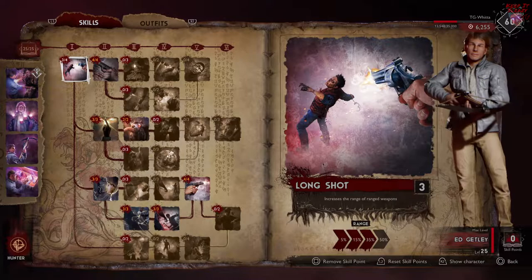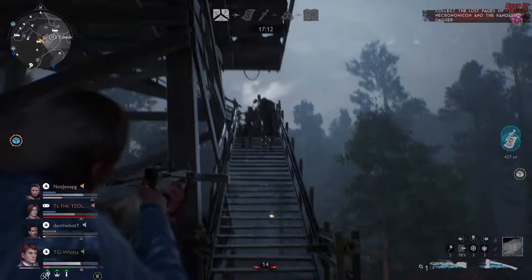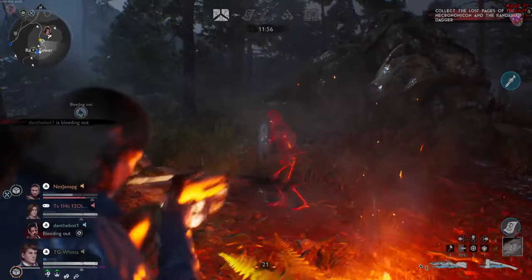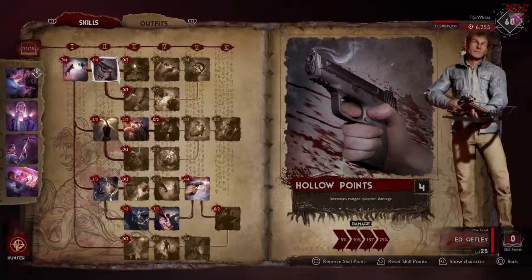To start our tree off, we're actually going to put three points into Long Shot. This is going to increase the range of ranged weapons by 35%. We don't have to go the full 50%, but the reason we are going 35% is because we're using the crossbow — it's Ed Gently. It is good to have that little boost to range because the crossbow can kind of fall short. Since the update, they actually buffed the overall accuracy of the crossbow, as well as adding in the explosive crossbow, which does benefit from Ed's specialty. However, that specialty has been reduced from 20% damage to 10% damage. We'll talk a little bit more about the explosive crossbow a little later on.